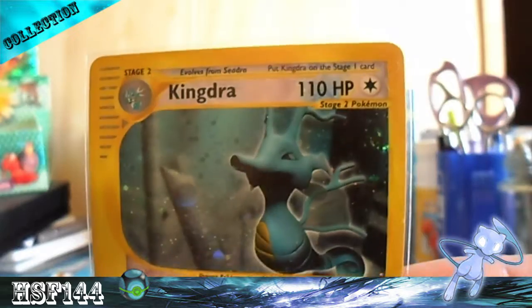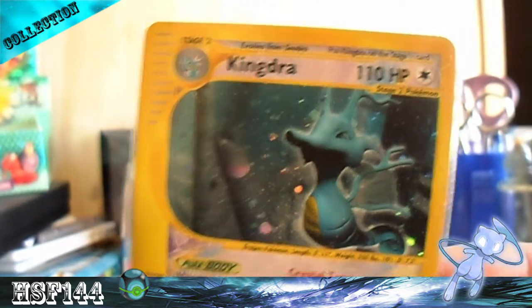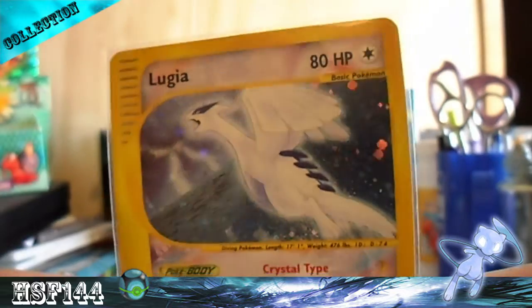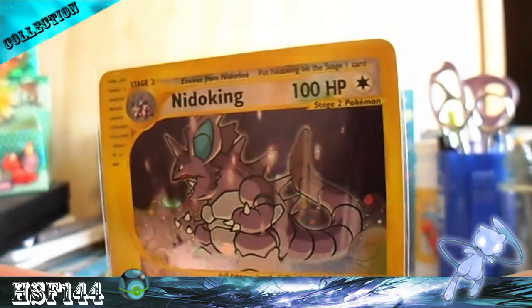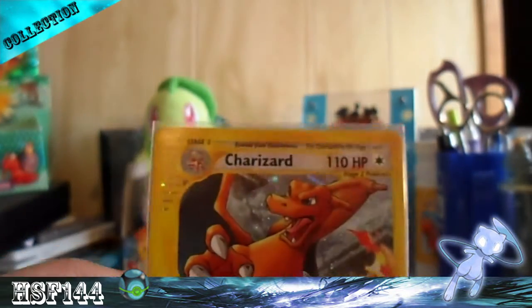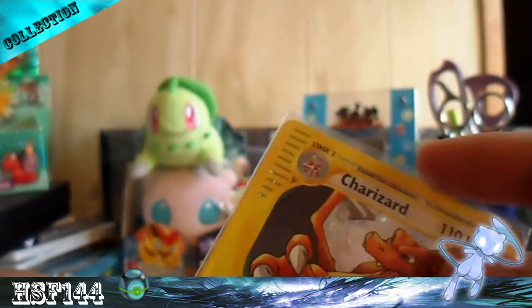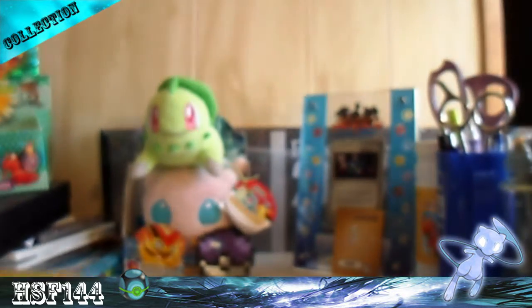We've got Kingdra Crystal, and I think this is the only CGI one. We have Crystal Lugia, which has an awesome background — this was actually hard for me to get at the right price — and Crystal Nidoking, Crystal Celebi, which has one of my favorite backgrounds in card form, and Crystal Charizard, which was pretty expensive since it's a Charizard.